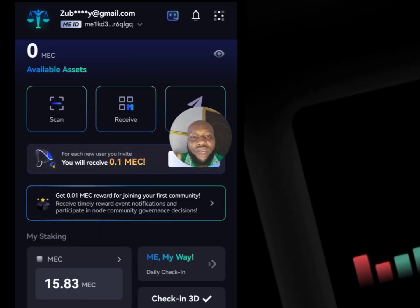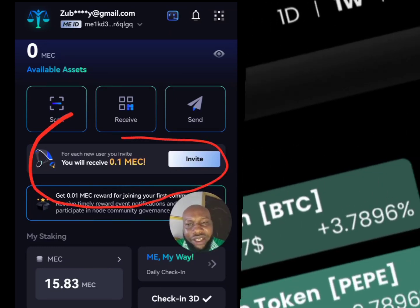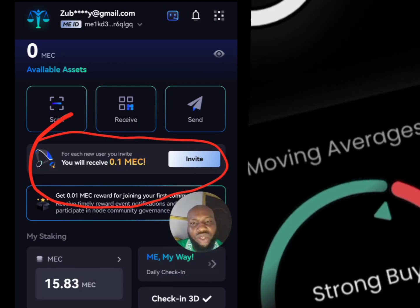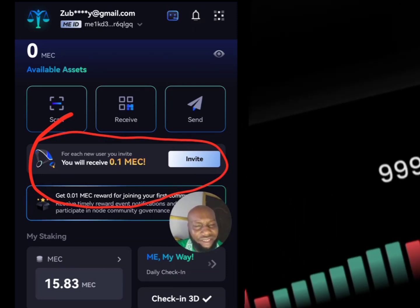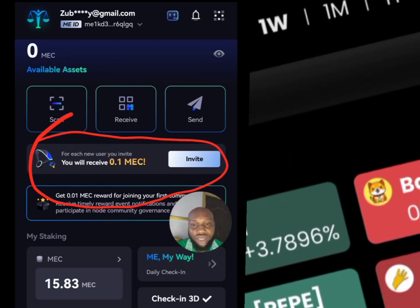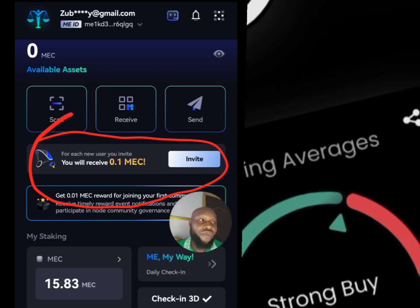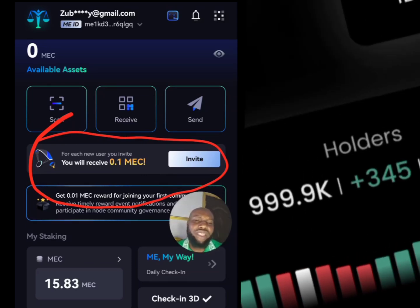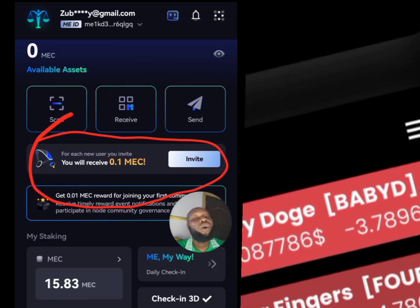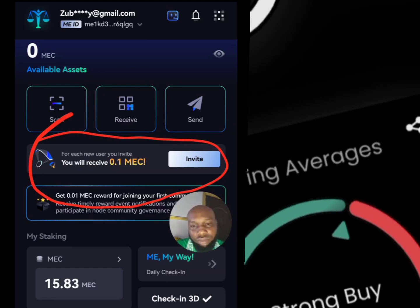Another way to accumulate this token: for each new user you invite, you receive 0.1 Max token. So invite your friends, family, and colleagues. If you refer 10 people, you get one full token, which is four dollars. That is the optional way to accumulate this token.